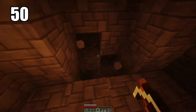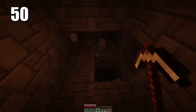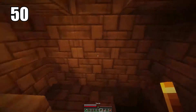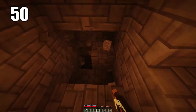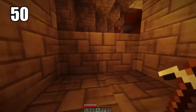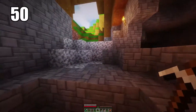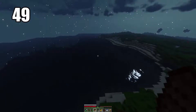Tip number 50 is staircase mining. As some of you may know, digging straight down in Minecraft is never a good idea. One of the safer ways to go about it is staircase mining, where you leave a block after you've mined a certain level so you can jump back onto it after you've gone deep enough and want to get out.